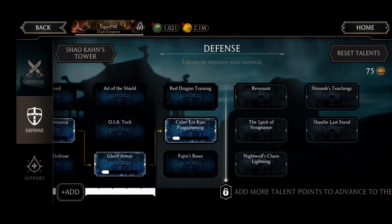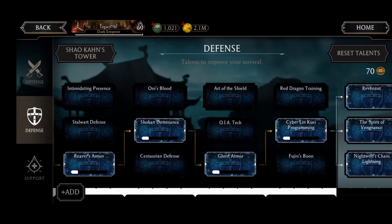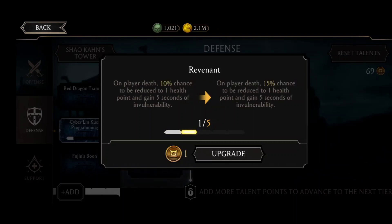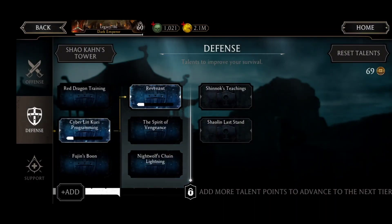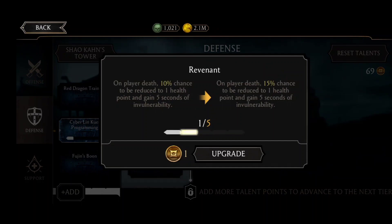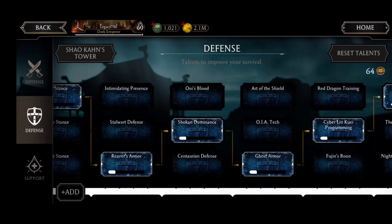Now the best talent in the game — Revenant. Without even looking at other talents, I'm going to acquire this. Revenant: on a player's death, 10% chance to be reduced to one health point and gain five seconds of invulnerability. This is something which can be called the game changer in a lot of matches for a lot of players. You should definitely have Revenant in your talent tree — no doubt about that.